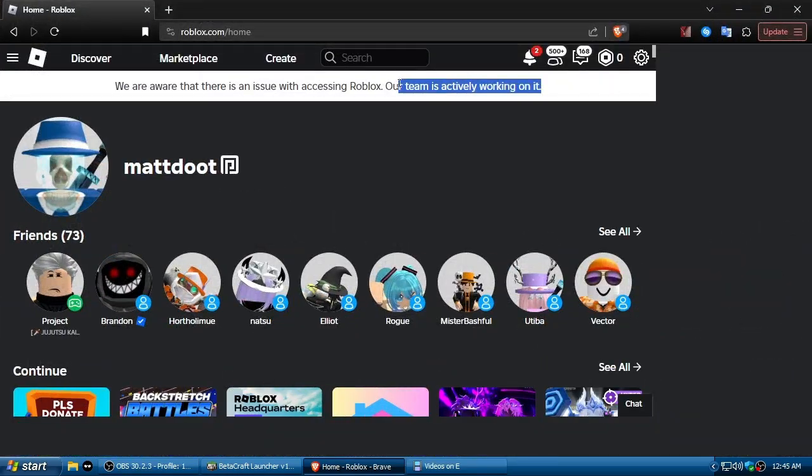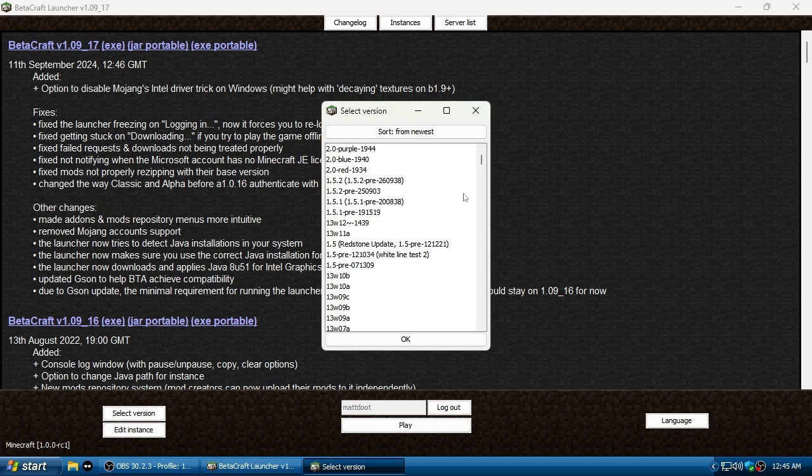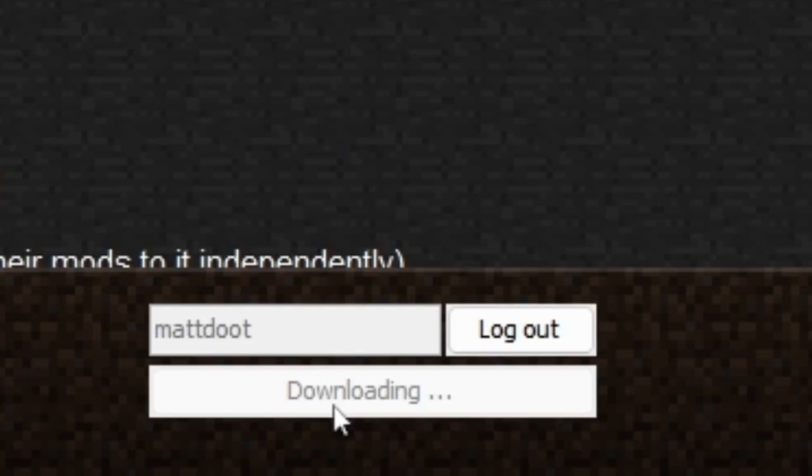Roblox is down, so we're playing old Minecraft. We're using something called Betacraft, which is a launcher for older versions of Minecraft. It's free, and it has a lot of versions — up to the 2.0 purple April Fools update. You can even play the PC Gamer demo. What's special about Betacraft is it uses a skin and sound proxy, so you can get your own skin, which is really cool.